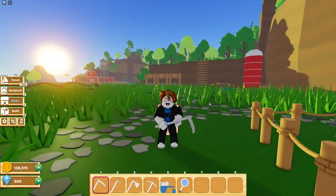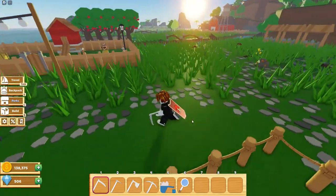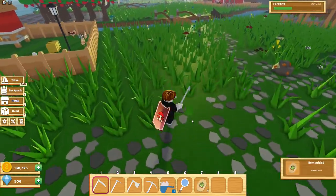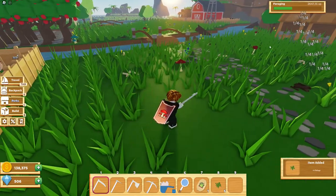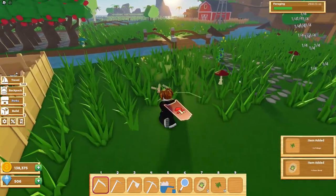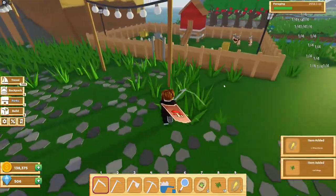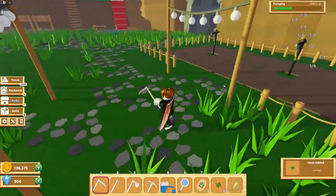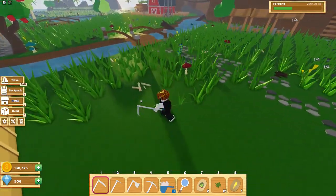First, you're going to want to make sure that you have a good scythe — either a copper scythe or a silver scythe. I believe you get the silver scythe at level 7 in farming. The first way to gain XP in foraging is by cutting up grass. As you can see, you get a pretty good amount of XP, and it builds up over time.